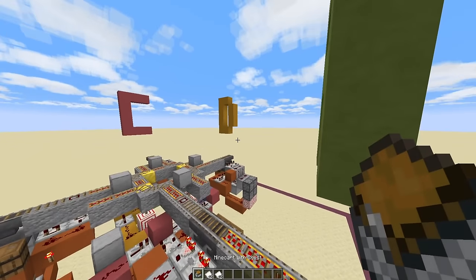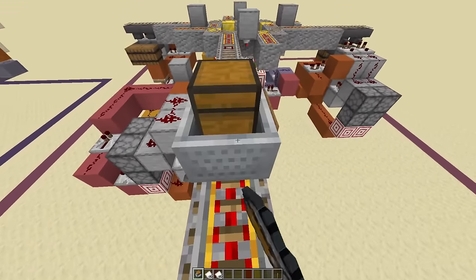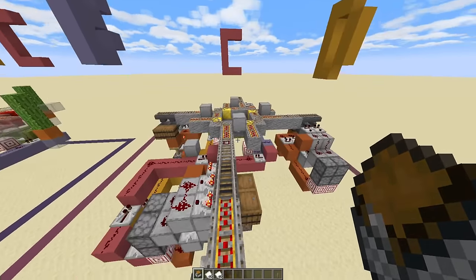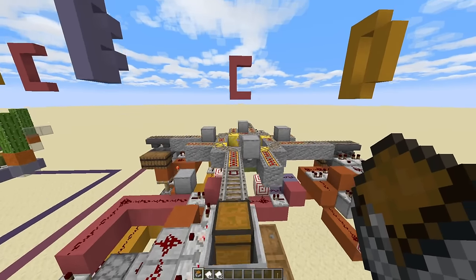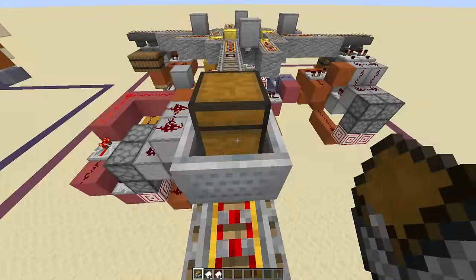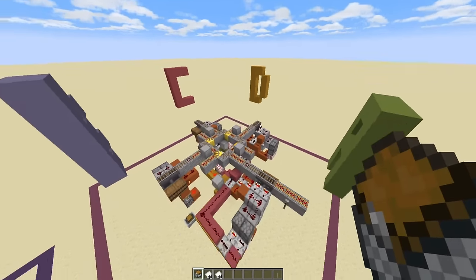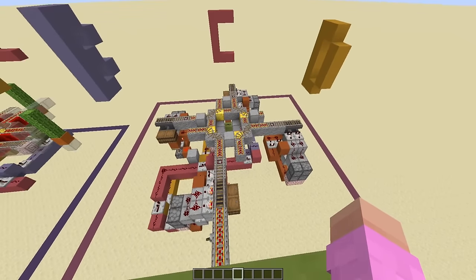Let's do a quick test to make sure this all works. So this roundabout without any ticket involved should go left by default — yep. If you put in the C ticket it should go forward — like so. And then the D ticket should send you right — like so. So everything is working, and now you can repeat the same design on all four sides if you choose.